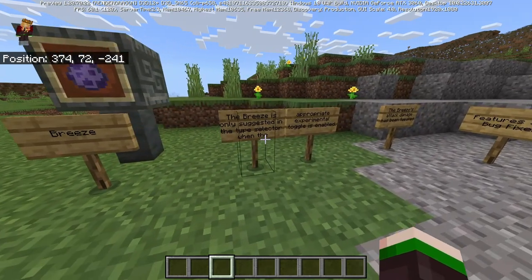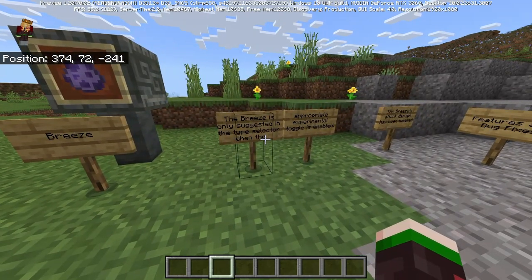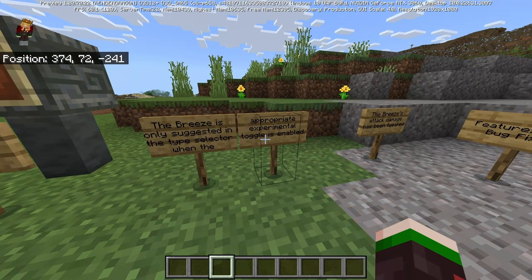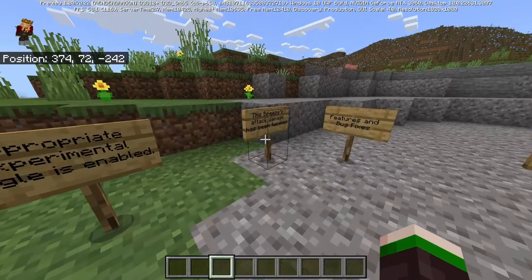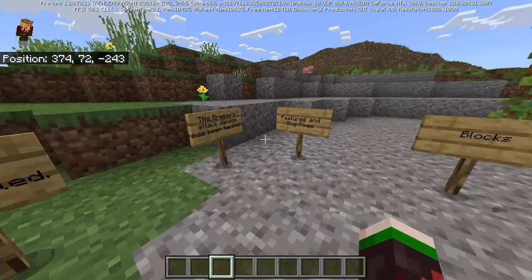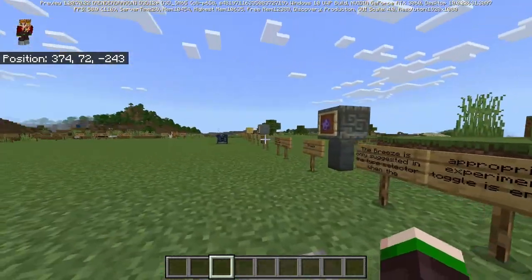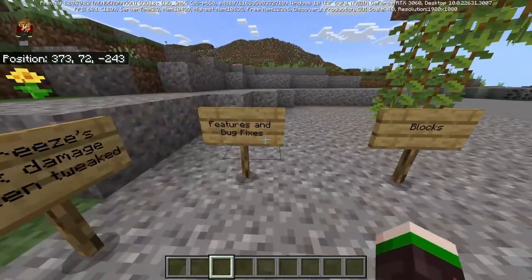The breeze is only suggested in the type selector when a Trial Chambers experimental toggle is enabled. The breeze's attack damage has also been tweaked. That's all from the experimental features.